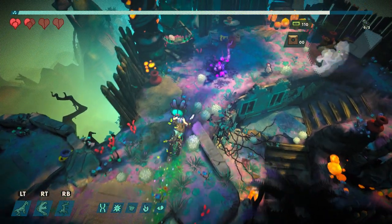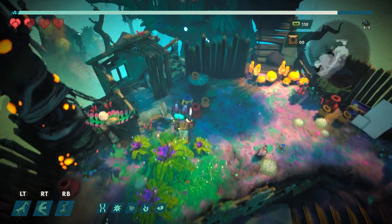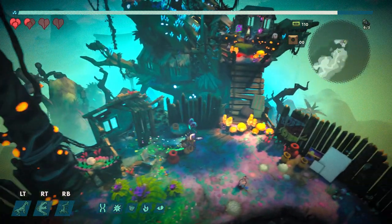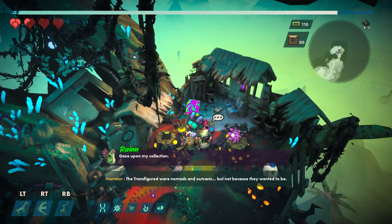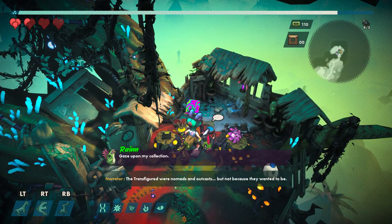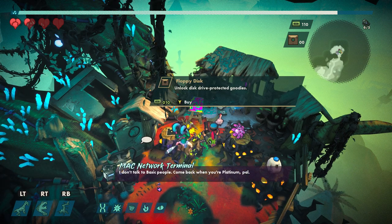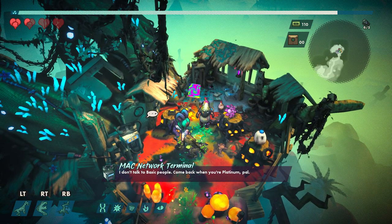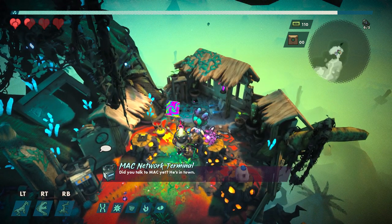I didn't think that would explode if I got near it — I should have, though, because it was hazard marked. The transfigured were nomads and outcasts, but not because they wanted to be — we were just really mean to them because they had weird mutant heads. This guy's like a fish man. 'I don't talk to basic people. Come back when you're platinum, pal.' Fuck off, terminal.